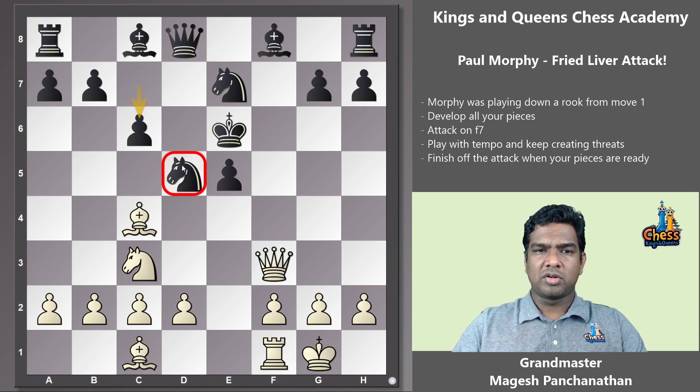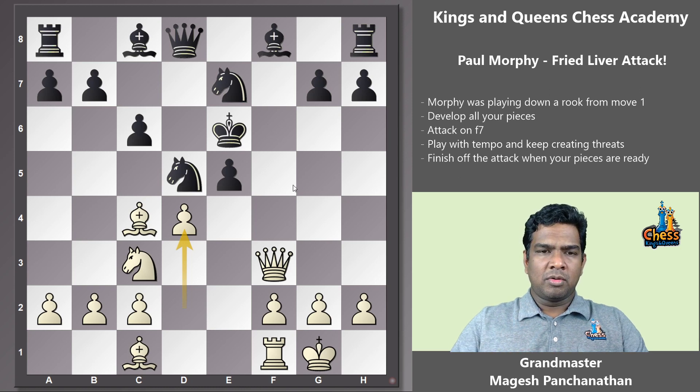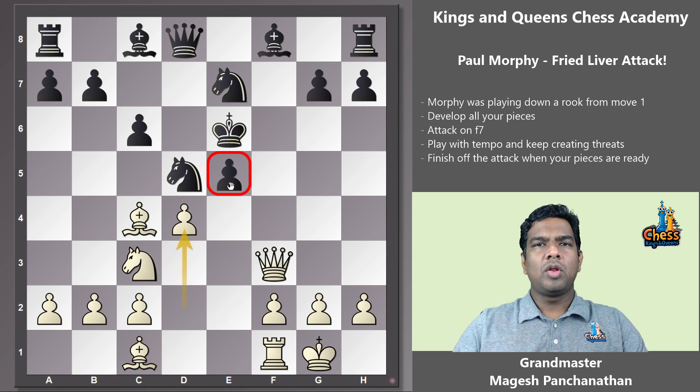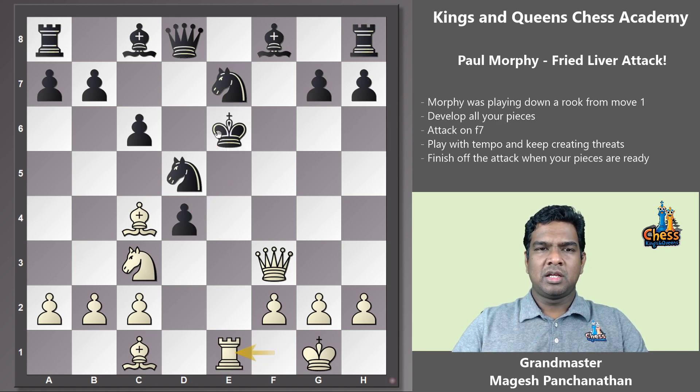Pawn c6 makes a lot of sense to reinforce that square. Now the next move — d5, a very strong move. I really like the purpose with which white opens up the center. Murphy could have easily played d3 to open the bishop, or maybe f4, g5, rook d1 — there are lots of simple moves. But Murphy wants to play more forcing, create pressure, always keep your opponent on their toes. Those were the beautiful ideas of Paul Murphy. After pawn captures, the king is out in the open, so we need to attack it. Rook e1 check was played and the king went to d7.